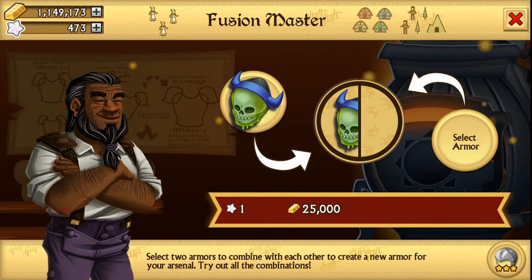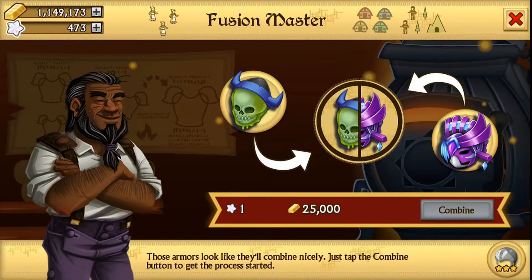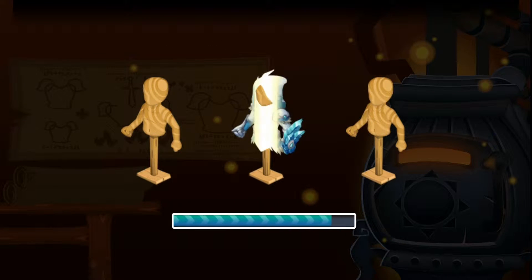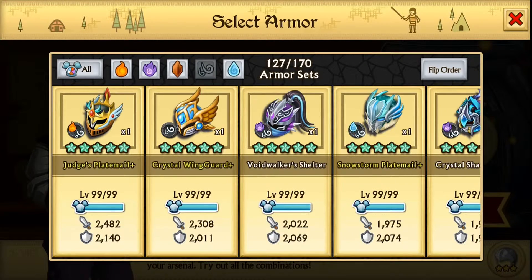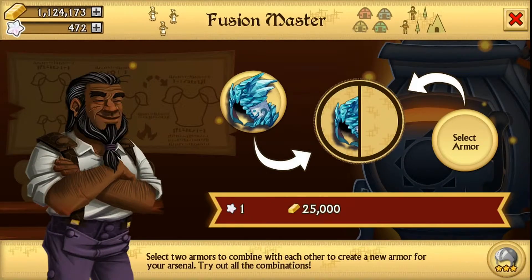Then we'll just go random fuse after all this. Let's see what we get here — the Slime Bane Armor, which actually looks really cool. Oh, the winter one — Vesture of the Frost. I totally forgot about that one. I actually leveled it all the way up to 70, which was really useless.